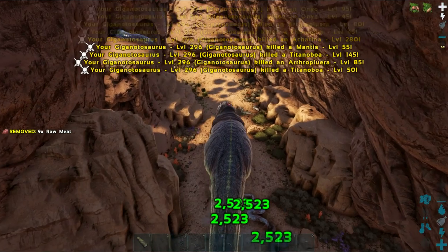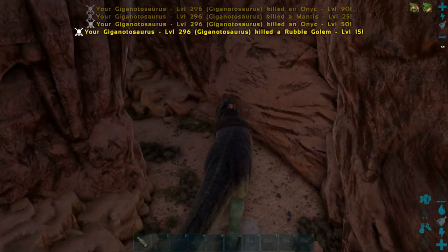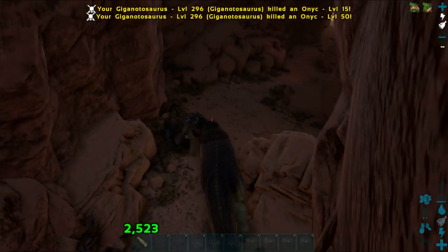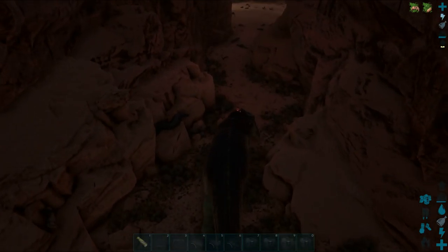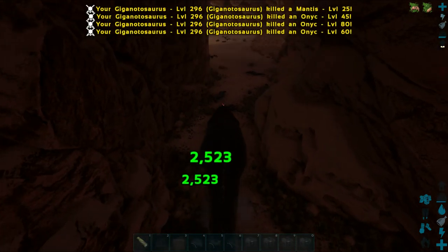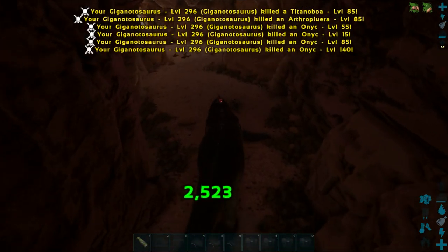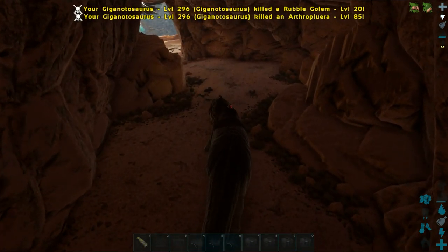I will primarily ignore the rock elementals unless they are in my way — if they are, I'll bite through them. With the snakes and bats, I'm only clearing them because they are in the way and the Giga will snag on their hitbox. I'm just clearing out a path, not going out of my way to kill stuff. I want to get this done as quick as possible.